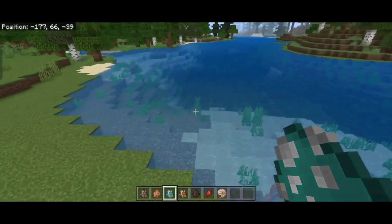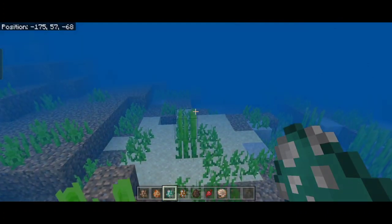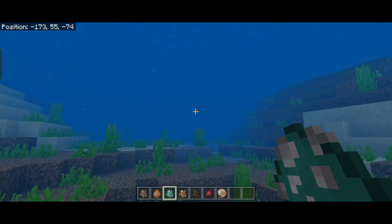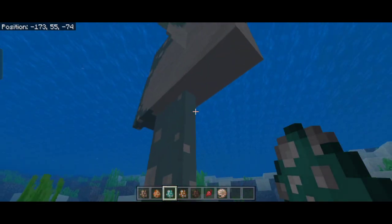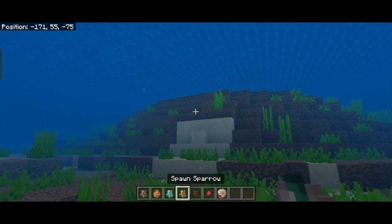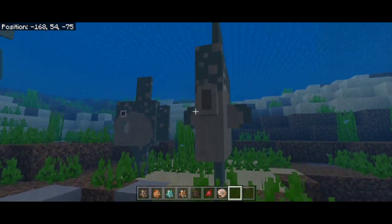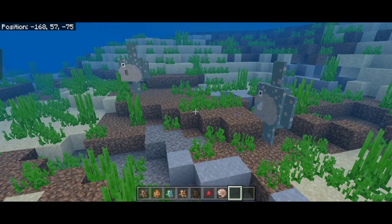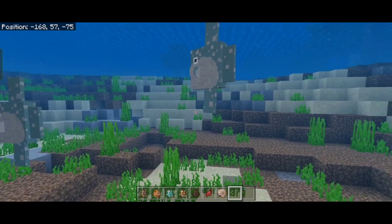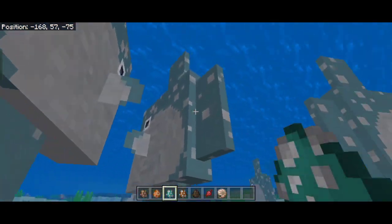The next new mob is a fish called the sunfish. These guys spawn in deep oceans and come in a few variants. This is the common one — the white one with the cyan and white spot — which is a little bit rare in deep oceans but you can find them.